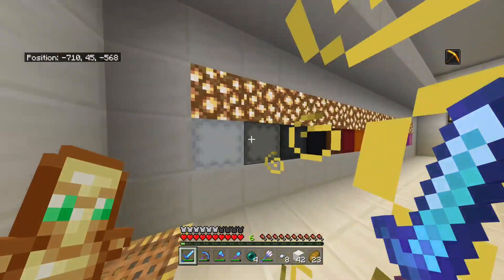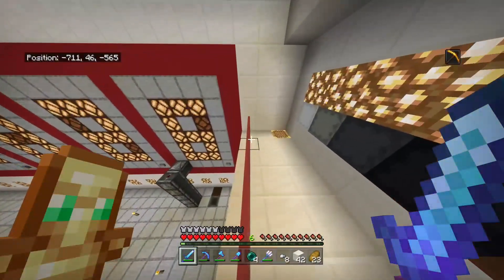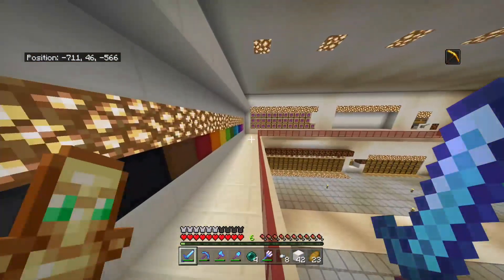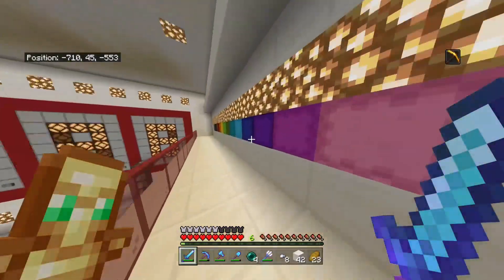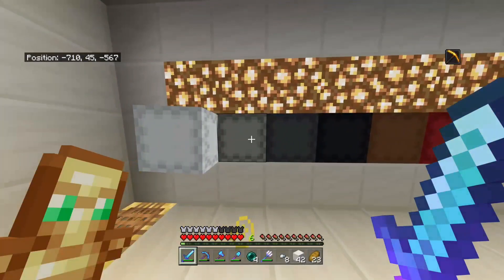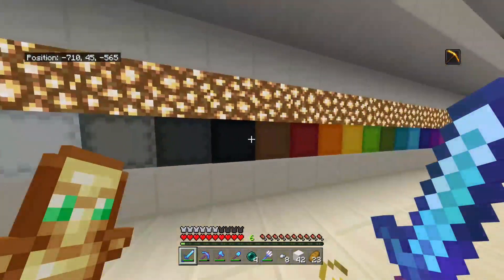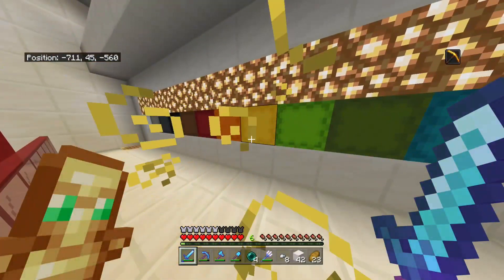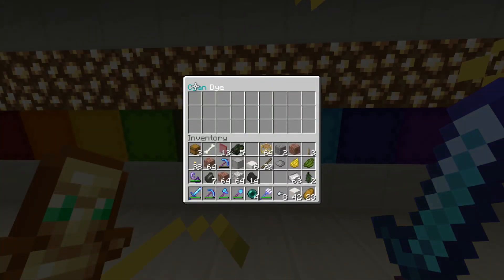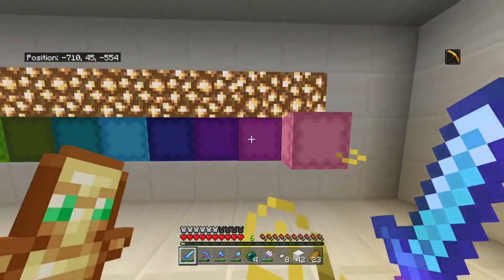Here we go — we have 16 shulkers, pretty much all the shulker boxes I've acquired. Shulkers are kind of annoying to get because you need to kill them, and even on peaceful they don't attack you but it's still quite annoying going to the end city to kill them. I've got 16, I've dyed them all different colors. Right now I'm containing all my quartz — I've only got about five or six shulker boxes full of quartz left and the rest are empty. I've actually changed the label up top to cyan dye, light blue dye, and pink dye even though it's actually gray.